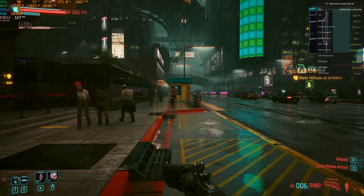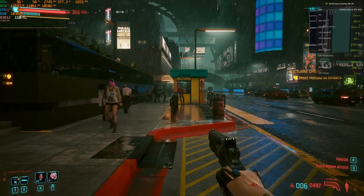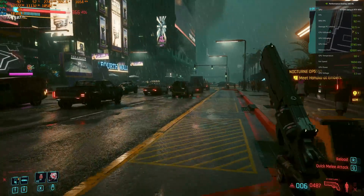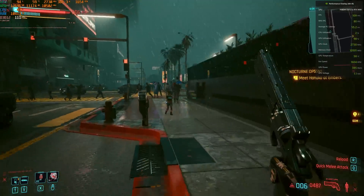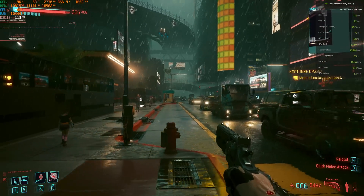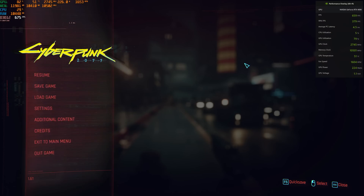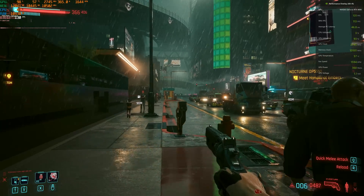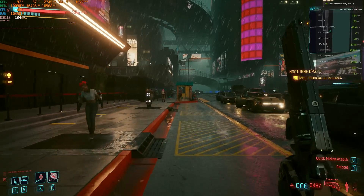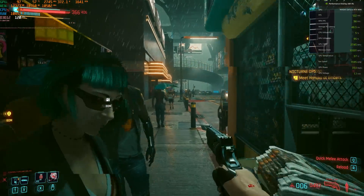DLSS 2 super resolution does actually help input latency, so input latency is not too terrible here. Frame rates are now over 100 FPS — and again, this is at 4K with psycho ray tracing. So we're using lots of trickery to get there, but the overall experience I think ends up pretty good. If we go down to DLSS performance plus frame generation, we are now over 120 frames per second, which is what my 4K monitor is capable of anyway.